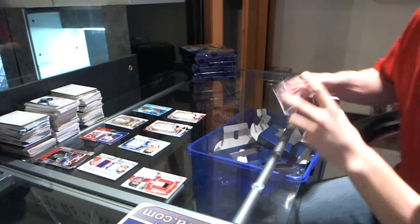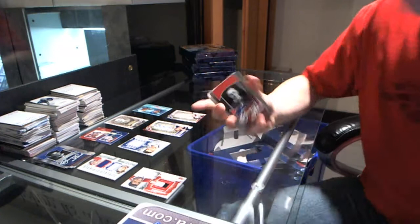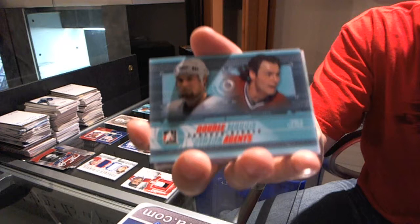All right, base cards: Bunny Lerac, Sil Apps, Howie Marenz. Double Agents: Darcy Tucker. The red Subban is out of six — good to know.